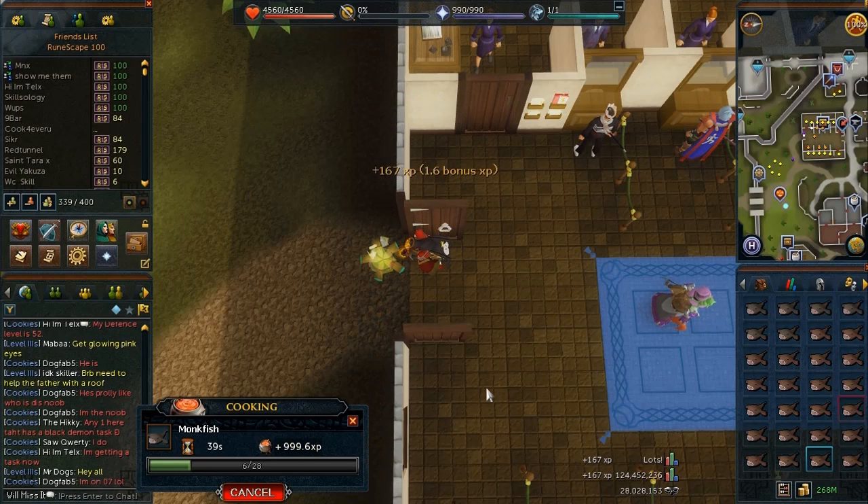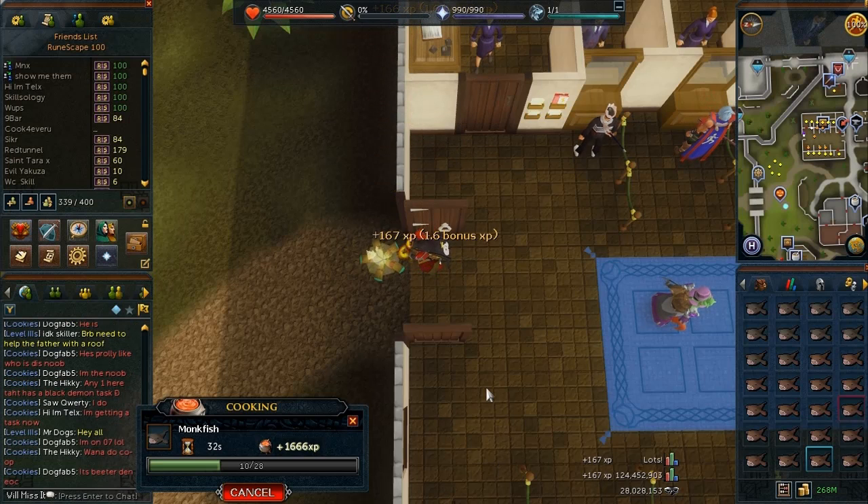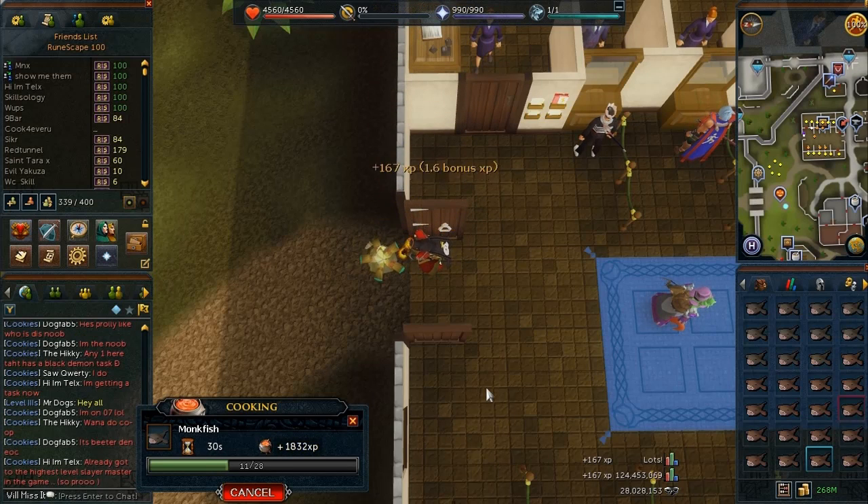And if you toggle that again or enable both members at the same time, you can see both members and free-to-play to create a realistic version of the high scores as it would be today. I think that's a very cool thing to be able to do, and hopefully that's how they're going to work it out.